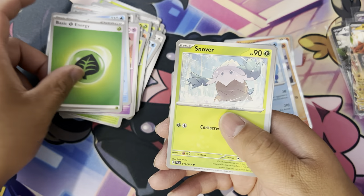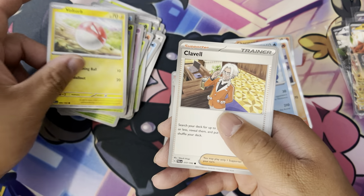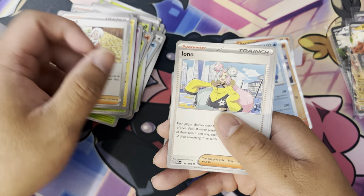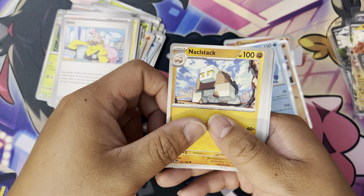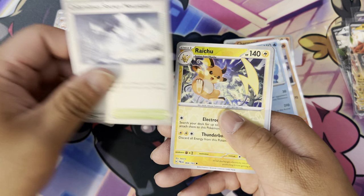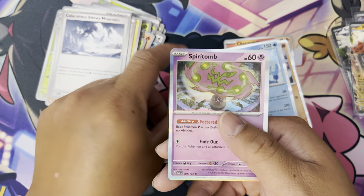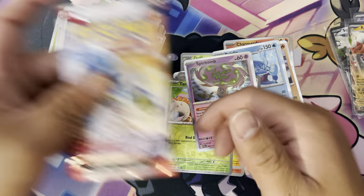We got Energy, Snover, Fletchling, Voltorb, Clobbopus, Incineroar, Knuckle Stack, Chansey, Snow Mountain, Raichu, Tynamo, Spiritomb.